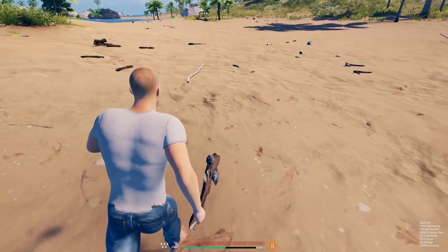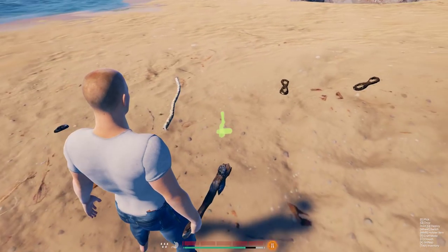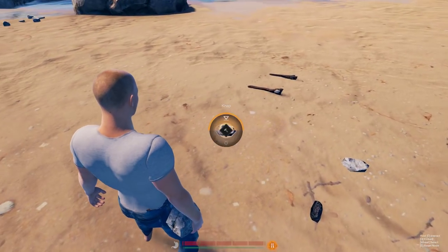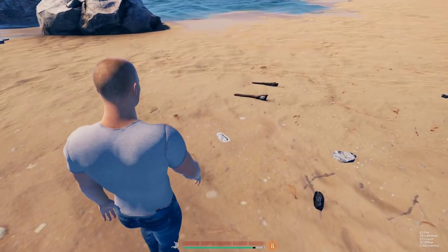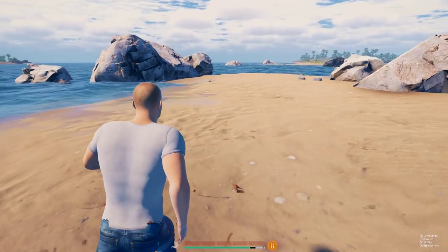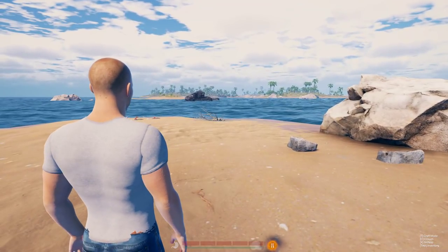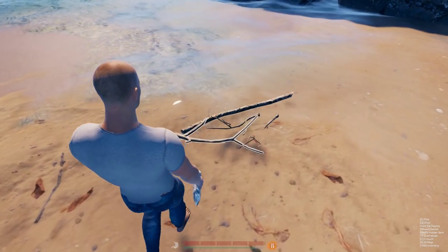Here's a tip for when you're starting out: I'm going to make another axe head, and I'll show you why in a second. You can store it in your pocket, and the large sticks take two hands to carry. So if you're carrying that axe, you're going to have to drop it each time and run back. It's much easier to pocket the axe head — it takes a little bit longer to break the wood down, but it's worth it.